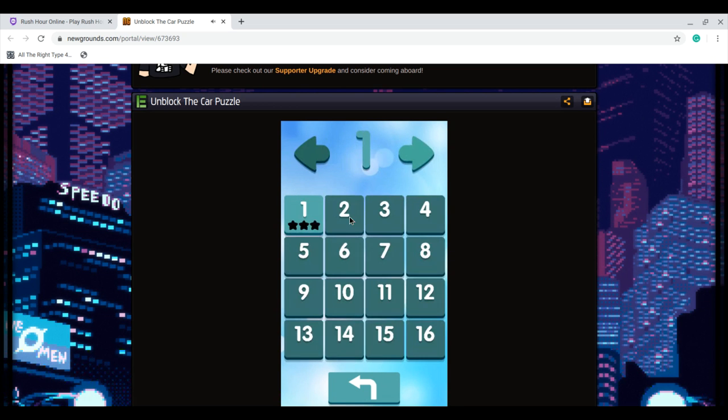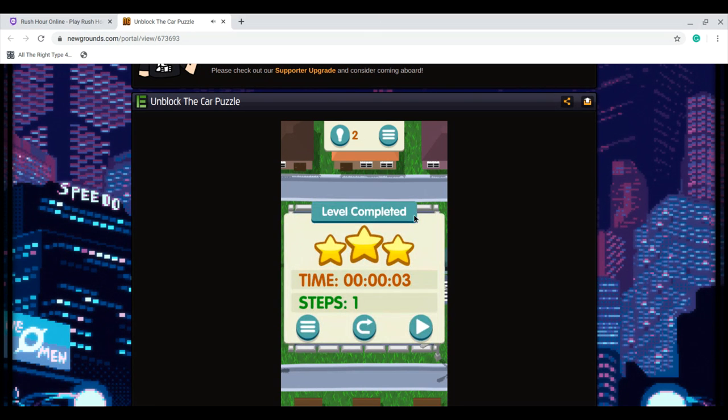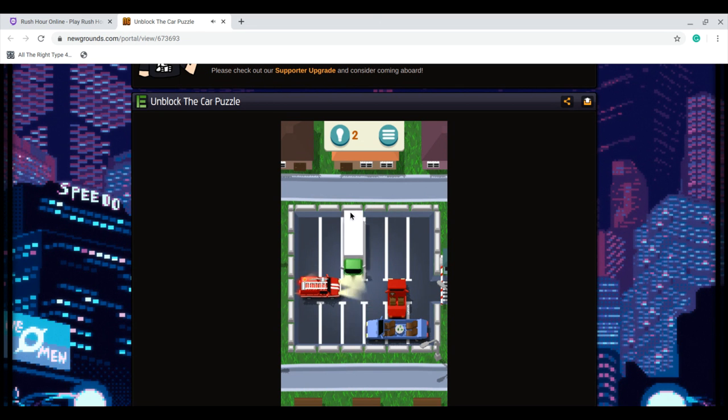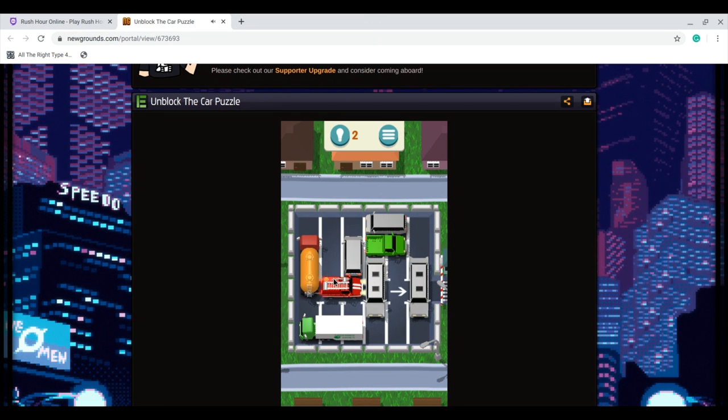Okay, so level one is the easiest ever — it really took me one step. Level two is also incredibly easy — two steps. Now this is where things start to get difficult, if I'm completely wrong.